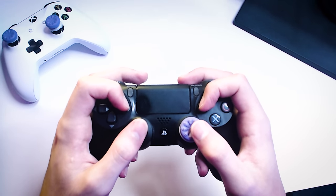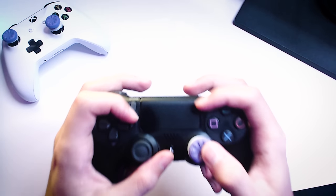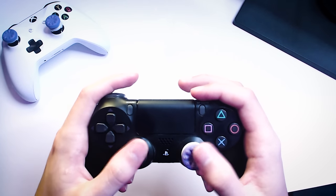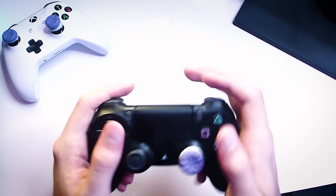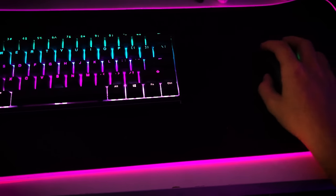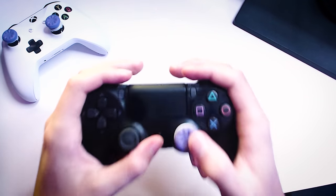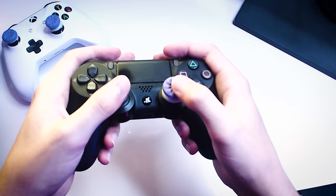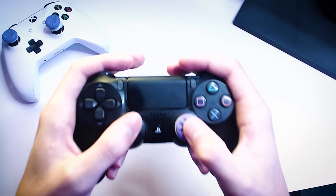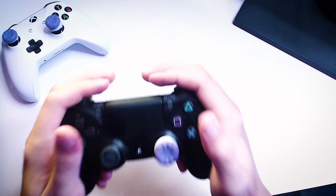Why play claw? Claw is a very popular method of holding a controller that allows you to press the face buttons without taking your thumb off the analog sticks. This is extremely helpful in fast-paced games like Call of Duty and Fortnite, where you're constantly moving and aiming. Taking your thumb off for a split second can lead to bad performance — it's the equivalent of taking your hand off a mouse to press the keyboard. An easy workaround could be binding buttons to L3 and R3, but that only saves you for two button binds.